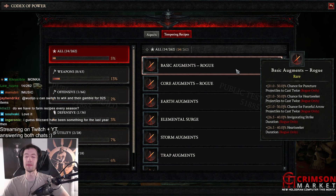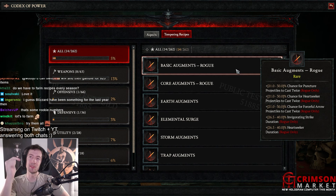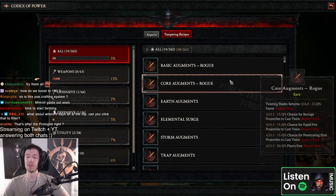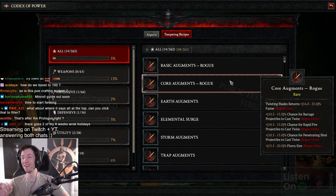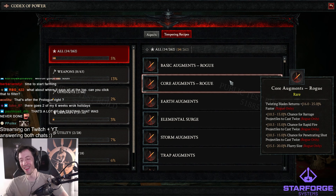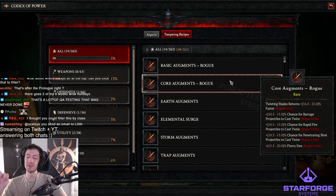A lot of the stuff is kind of repetitive, so we have things like chance to cast twice, size, duration, extra damage for certain things. But let's see if there's some crazy stuff — you can see here 'Twisting Blades returns faster.' Apparently you can make it return before you attack. So this 'returns faster' doesn't actually mean faster, but it cuts the time by a percent, and if you stack it enough I guess it goes down to zero.